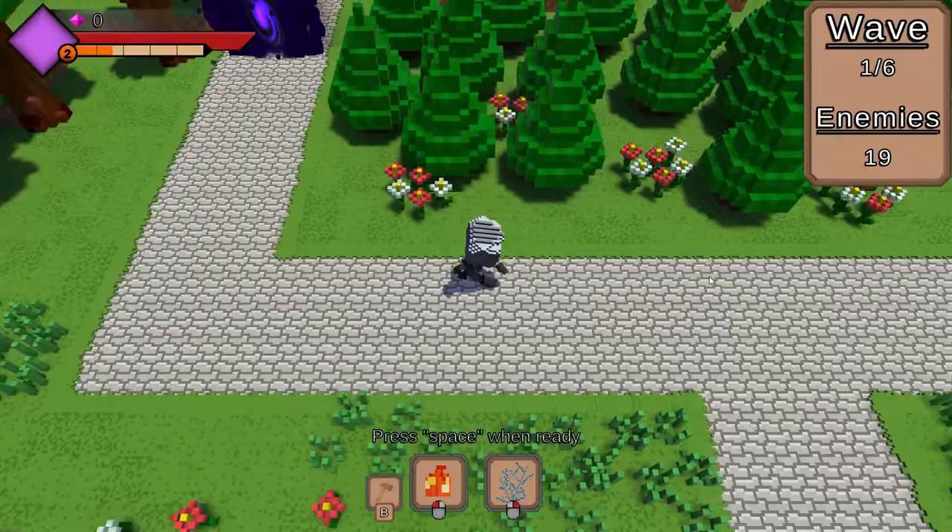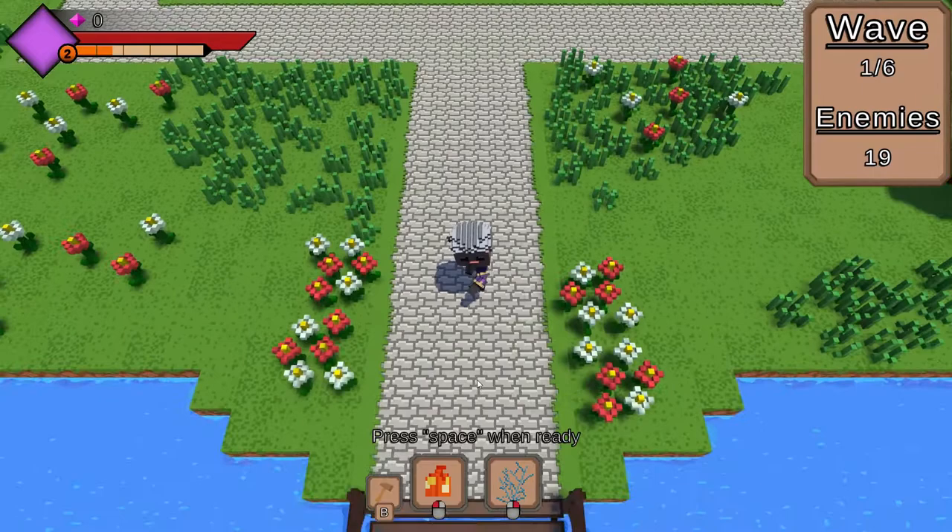In this pre-alpha you will be faced against 3 types of enemies and you will be playing as a wizard. As a wizard you will have 2 spells at your hand: fireball and lightning strike.